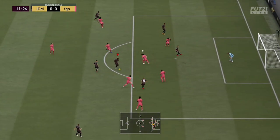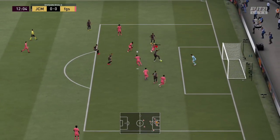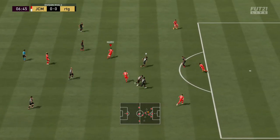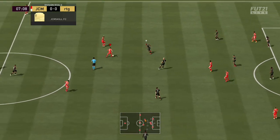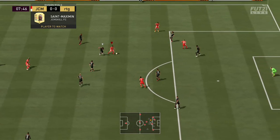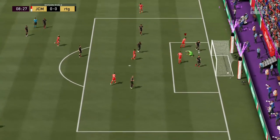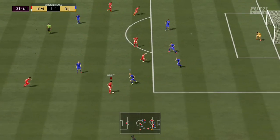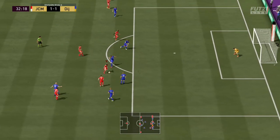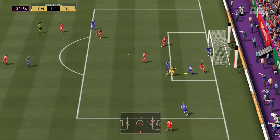Moving into the midfield — Rashford on the left is insane, like Mbappe in my opinion. He obviously doesn't have the strength and maybe finishing isn't quite as good, but he's so good this year, I'd definitely recommend him. Pogba again is an absolute beast — if you haven't used him already go check him out. Tiago is alright — lacking a bit of pace but his dribbling, ball control, and passing are really good. In the right mid position I'm playing Zaha, a very solid player, good at skilling — probably a 7 to 7.5 out of 10 for skilling — with great strength, though finishing isn't the greatest.